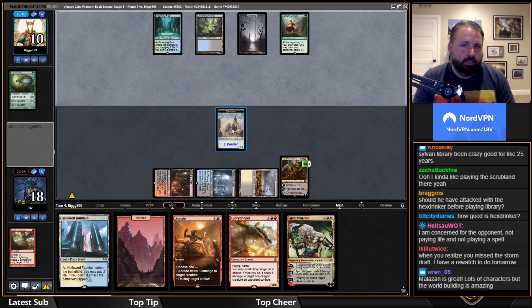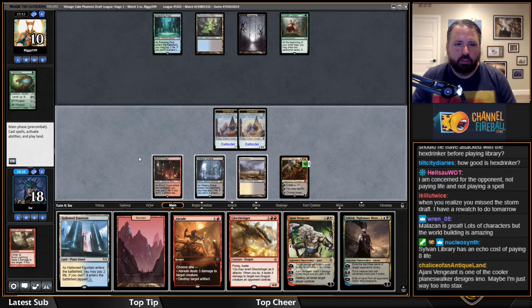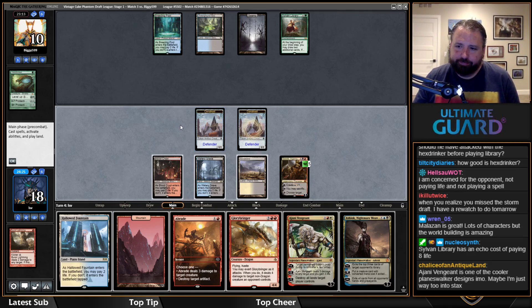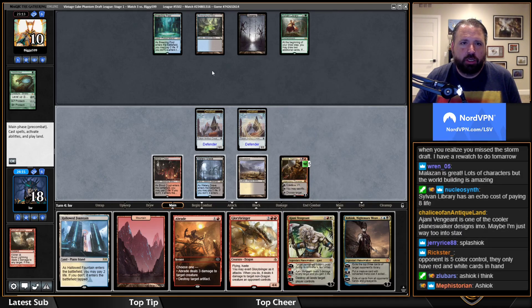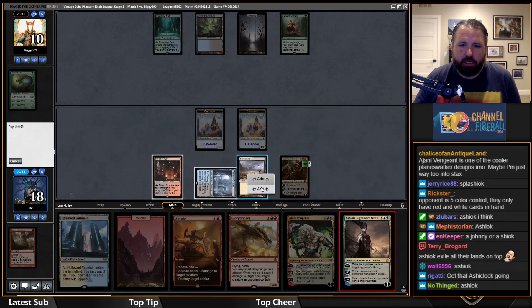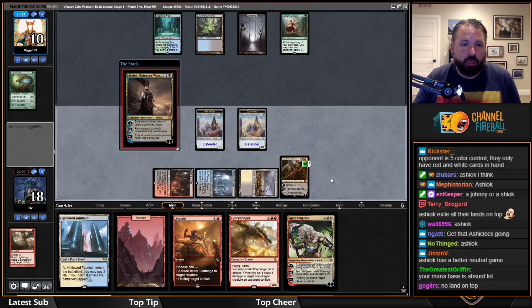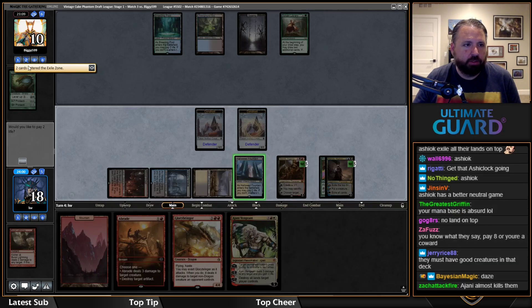They paid eight life this turn and didn't play a land — they got really punished for not paying life beforehand. By not paying the first time they saw three bad cards — land go, no plays, they missed a land drop, still had to pay life to find a land but it didn't work out. Even if you don't like your options initially, I think the first four life on Sylvan Library is pretty good. What's better here — Ajani or Ashiok? Remember, Ajani's plus one does not tap the permanent. The upside of Ajani is if I Ajani their Breeding Pool and they tap it — that's good. But I think Ashiok is better because I don't think I can realistically ultimate Ajani.